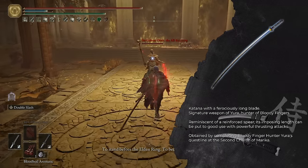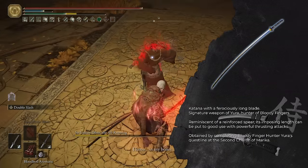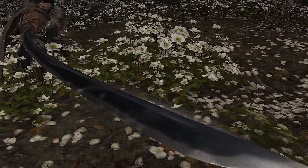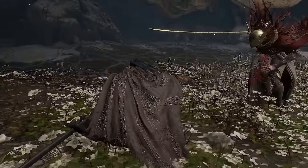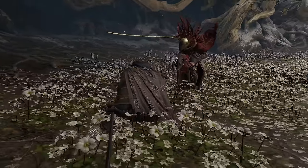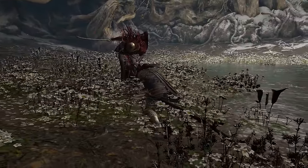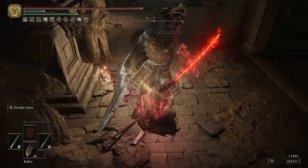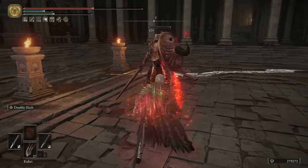The weapon we are using for this build is the Nakiba. Originally I wanted to use the Uchi Katana since it has better scaling and fewer stat requirements, but the incredible range of the Nakiba makes all the difference — it is in fact the longest katana in the game. This extended reach allows us to strike enemies from a safe distance. I particularly love the Nakiba's running R2; it's a first attack with exceptional range that allows us to attack enemies before they have a chance to retaliate.